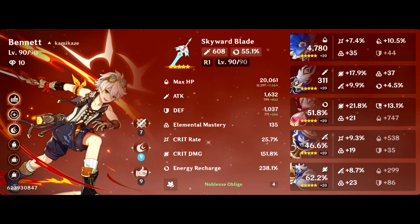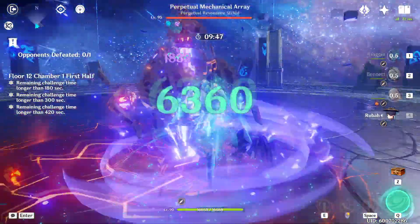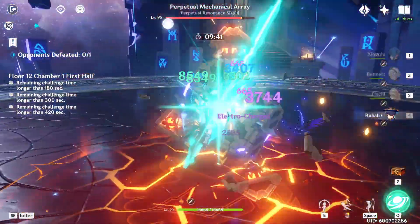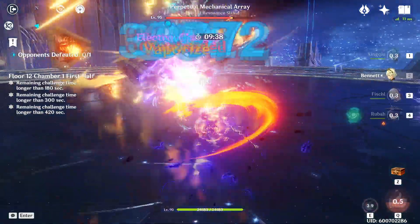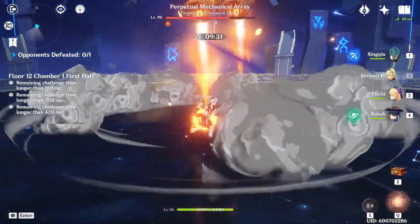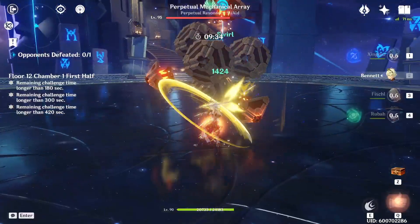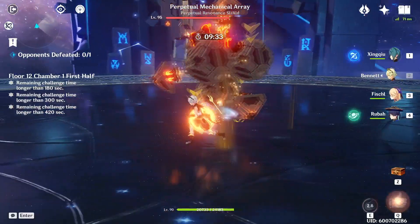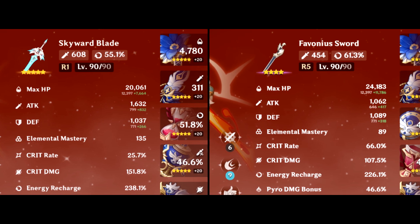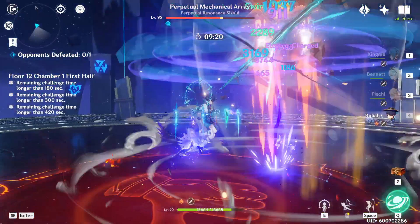That leads me to my second point, which is Bennett's energy recharge and burst uptime. I noticed that you have a Skyward Blade on him — it's a great weapon with high base attack and an ER substat — but in a hyper carry team like this where most of your field time is used by another character, you really only have time to use Bennett's skill maybe two times. If you're using Skyward Blade, you usually need three skill casts to recharge his burst, which means you need to wait an additional four seconds at the end of the rotation for that extra skill cast. This is where I recommend a Favonius Sword on Bennett instead. The extra energy from its procs is enough to recharge his burst with just two skill casts, keeping that tight 22-second rotation. The trade-off is losing about 150 base attack compared to Skyward Blade, which makes your attack buff a little weaker, but overall that faster rotation does end up giving us more DPS in the long run.